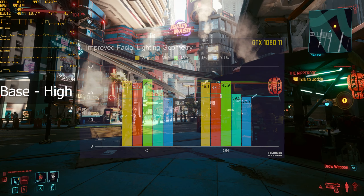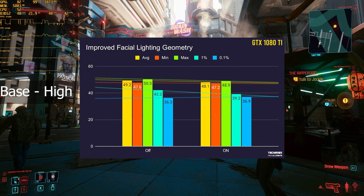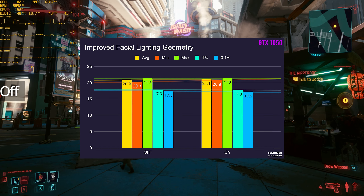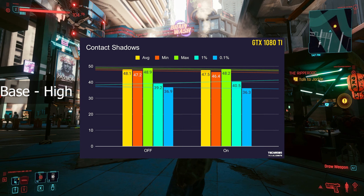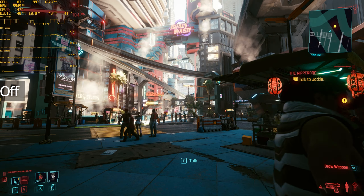Then we have improved facial lighting geometry. With this setting turned on, you can expect to lose 1 or 2 FPS on a 1080 Ti, while on a much lower-end graphics card, for some reason there was absolutely no difference between the two. For contact shadows, turning it on will only result in about 1 FPS lost for both a 1080 Ti and a 1050.